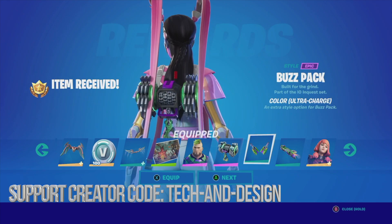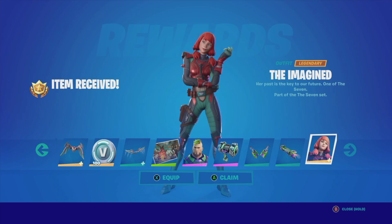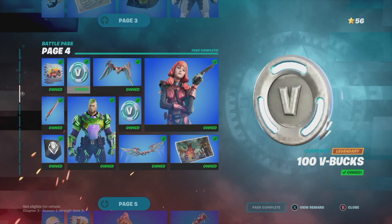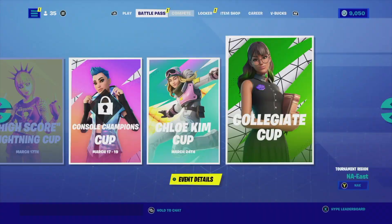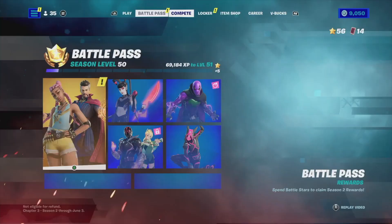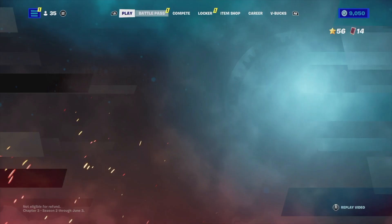Finally we get to claim or equip this skin. Keep in mind it's going to be in your locker even if you don't equip it right away. We just got everything from page four — I have this skin equipped now, and if I want to change anything I can go to my locker at any time. Back here we should see this skin — there it is. Let's go back to battle pass.